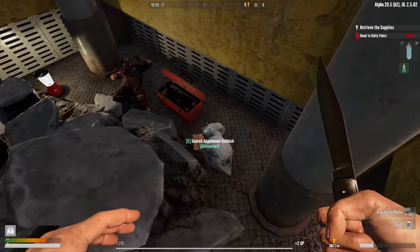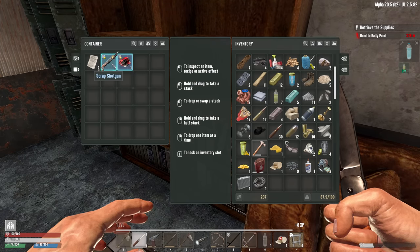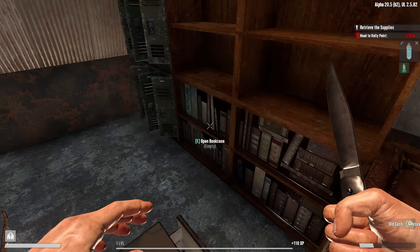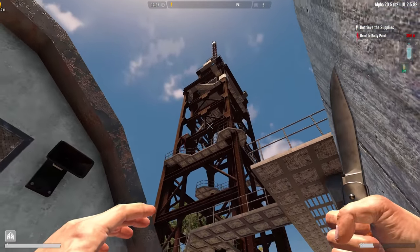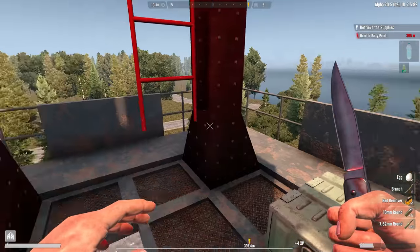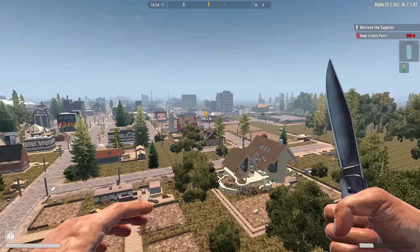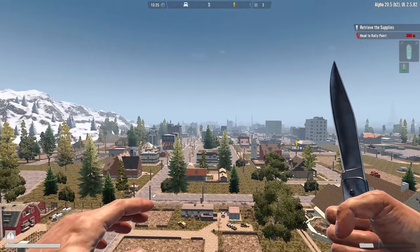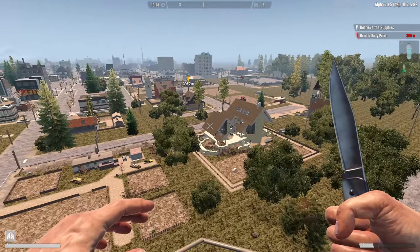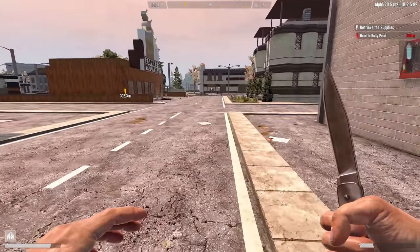I pretty much consider this fully looted. There's a dead body down here — you guys need to clean that up. An ergonomic grip — too good to pass up. Going up the tower — glad I came up here. Ammo and a rad remover — 10 mil ammo though, so I don't really need that at the moment. There are some good submachine guns that come in 10 mil. Rocket launcher parts. That looks like the Not-a-Gamer Gaming Asylum way off in the distance — a really cool tier 5 POI. Just dropping some stuff off at the base, and I think we can get this pharmacy quest done before end of the night. We just gotta hustle — no more distractions.